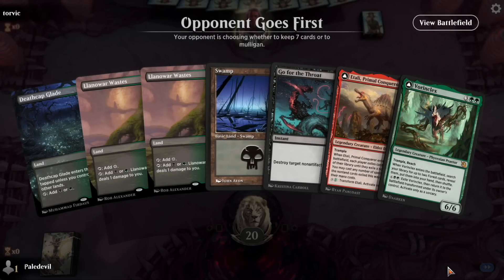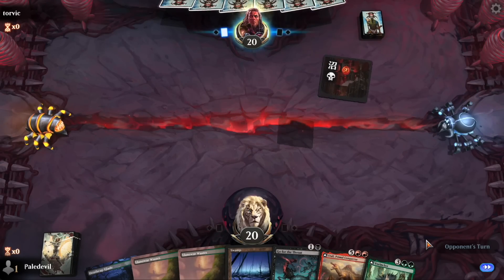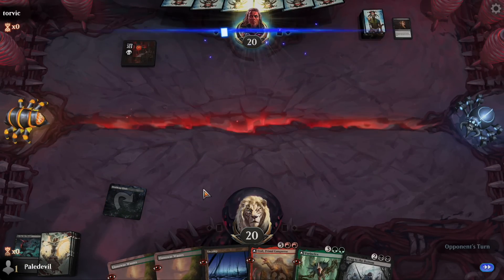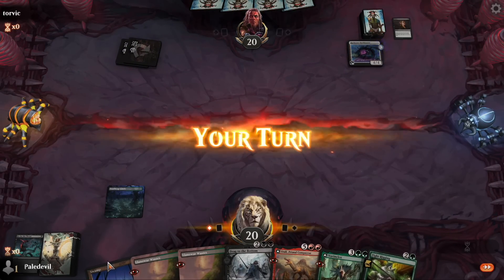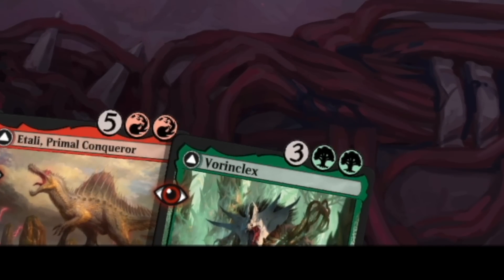We don't get to go first this game and this hand is very bad — we have some removal and could potentially survive until Voring Klax. Voring Klax will fetch the mana to get Itali out. Mono black — not too bad, they can't really interact with enchantments besides Invoke Despair, but we can survive until then. Let's get Bankbuster out and pass the turn. With Voring Klax we'll fetch two triumphs so we can play Itali as well.